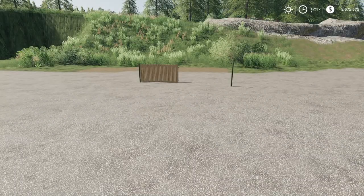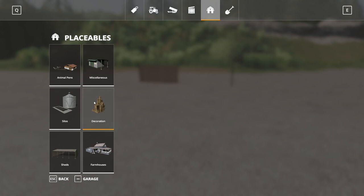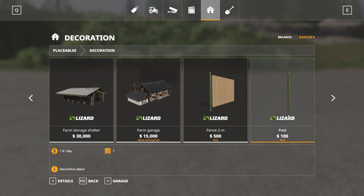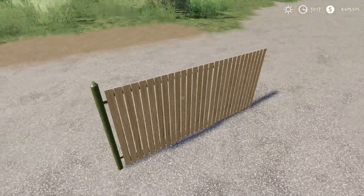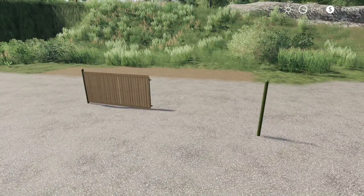Next we have the Fence Two Meters by XBlazeGWX. 2.10 megabytes to download, for all platforms. Found under decoration. We have the fence two meters at 500 to buy and one dollar a day maintenance, and the post at 100 dollars to buy and a dollar a day maintenance. There it is — that is the fence. That is the Fence Two Meters.